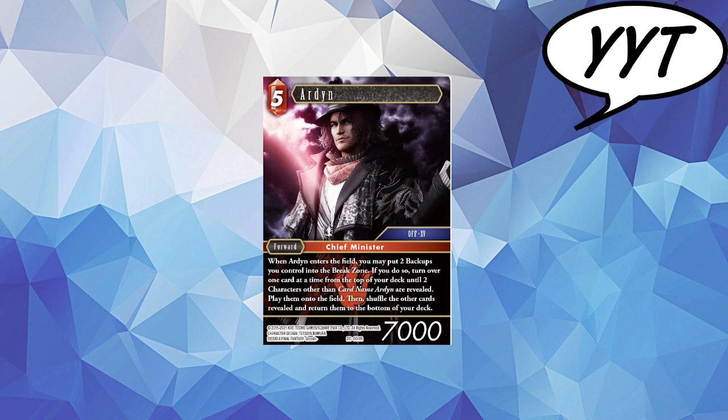Arden is far more interesting than anything we had seen in Opus 19 for Fire. He has the unique effect of when he enters the field, you may put two viewer backups into the break zone, and if you do so, you turn over one card at a time until you reveal two characters other than card name Arden, and then you play them onto the field and shuffle the other cards and put them on the bottom of your deck.